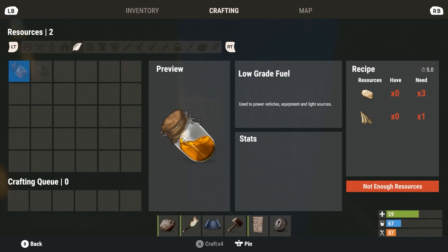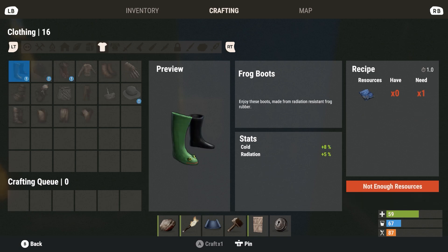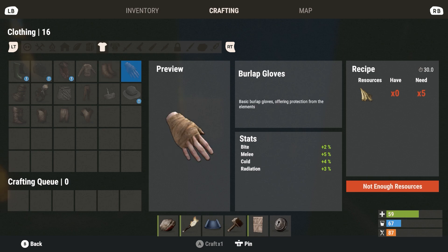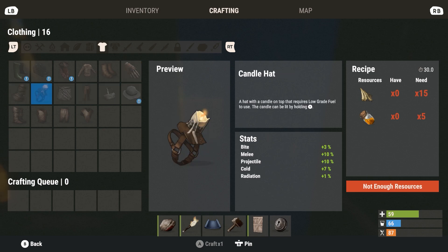Metal doors are very important — there are wood, metal, and high-quality metal doors with light, medium, and high strength. The tool cupboard takes 1000 wood; protect it with a lock and you can authorize specific teammates. Under resources, I really need low-grade fuel and gunpowder — my next step. I've been wandering the map to find red barrels in the water that contain small amounts of fuel. Craft clothing as soon as possible to protect yourself from other players, cold, and radiation.